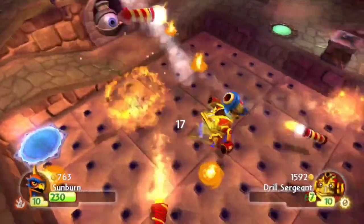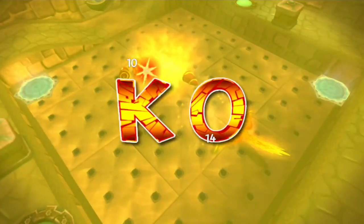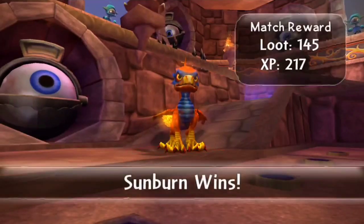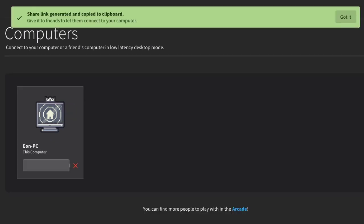Once Dolphin is completely set up, this is where you want to open Parsec. If you don't have an account, I recommend making one for the best possible experience. Once that's done, you will see a list of computers — or in most cases, you will see a single computer listed. This is where you click the share button. Once you're sharing, you will see that a link has been copied. Send this link to your friend, and then it's in their hands for a bit. Remember to only share this link with people that you trust, as you don't want someone to do anything bad on your computer. Also, don't click the link yourself or things will really glitch out.